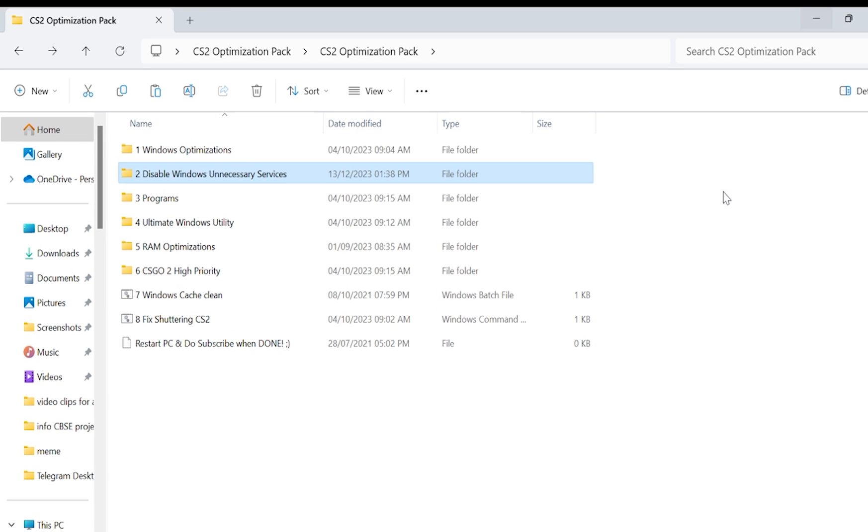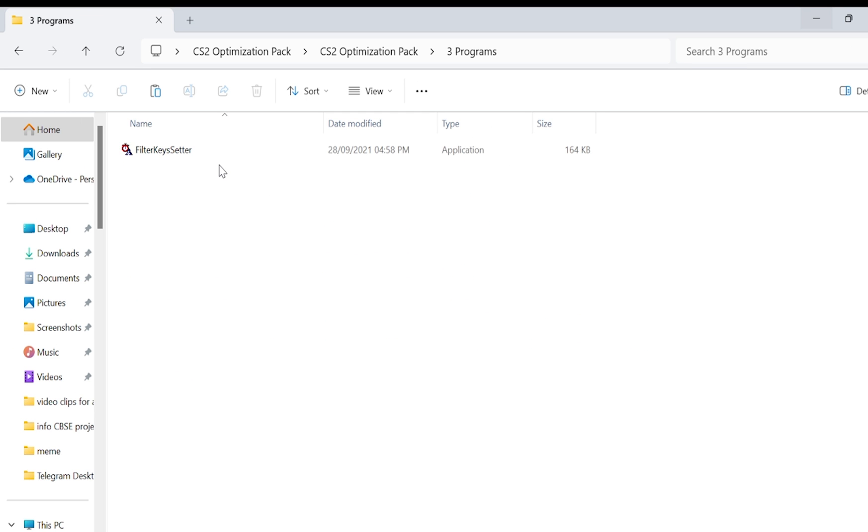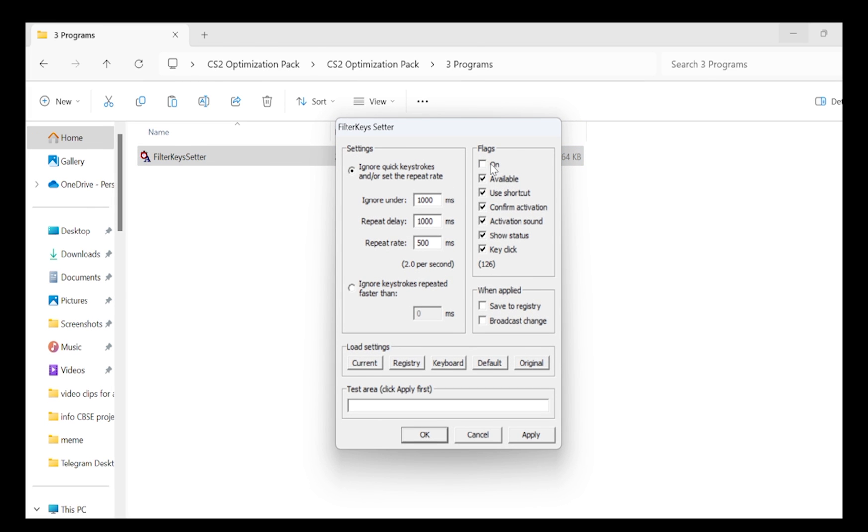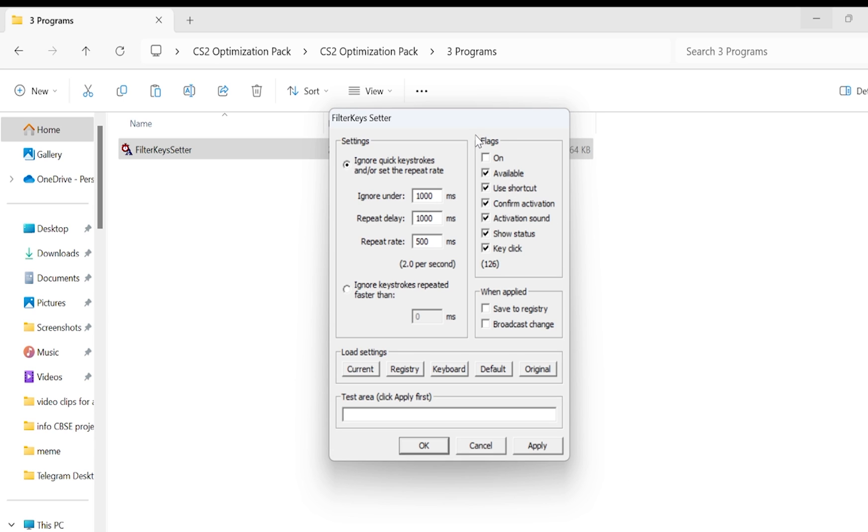After the second folder, go to the third folder and open it up. This is where you have to be a bit careful — follow all my steps. This application basically lowers your input lag and gives you lower latency, which in turn gives you better and smoother gameplay.